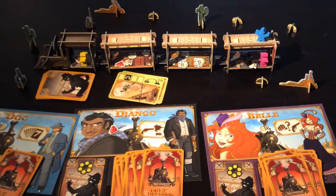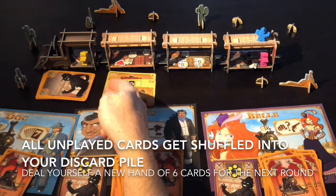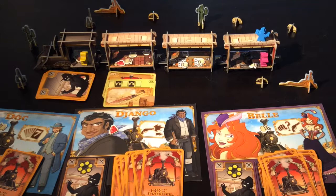Belle was the start player that time which means that Doc, the blue player, will be start player this time. We reveal a new card and on this particular card you'll see we play one open, one in the dark, another one in the open, another one in the dark, another one in the open. So you're going to get to play five cards out of your hand of six, and on this particular card there's nothing special that happens at the end.